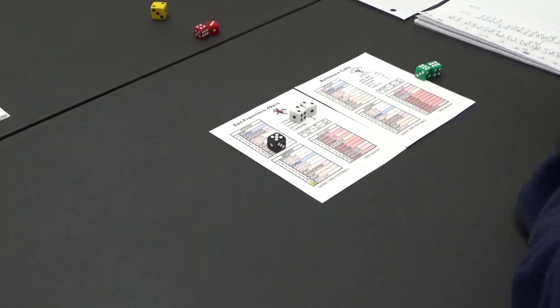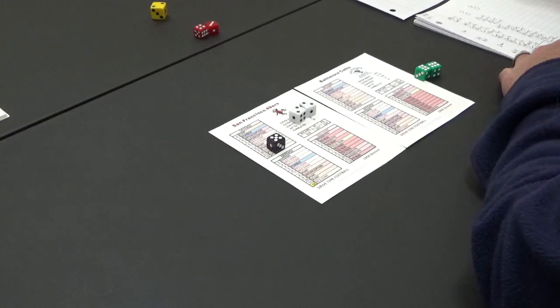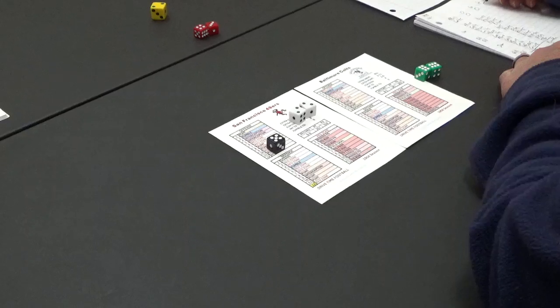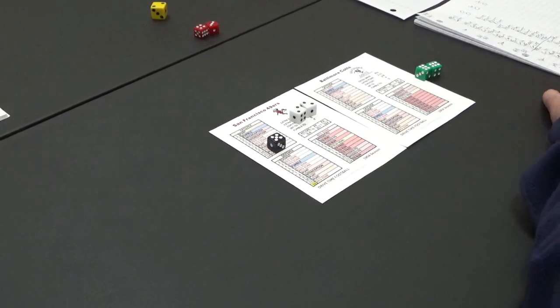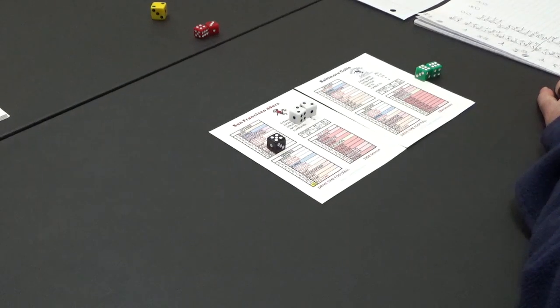Red zone for Baltimore — 12 — missed field goal. Dang it! The Colts miss another field goal. It is 13 to nothing, Colts going into the fourth quarter. The Colts are going to get the ball last in the fourth so it's going to be: 49ers, Colts, 49ers, Colts, and then extra drives for each.